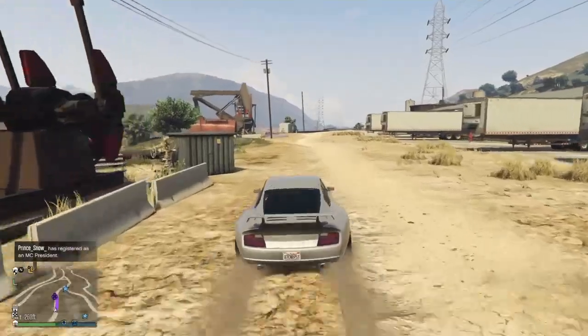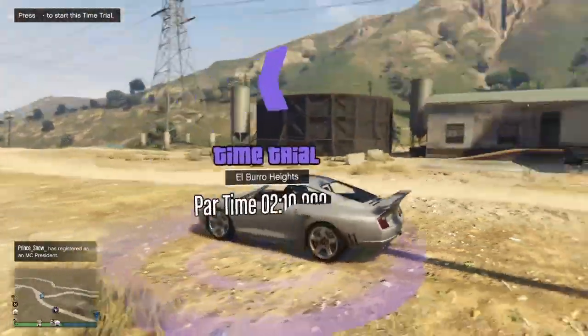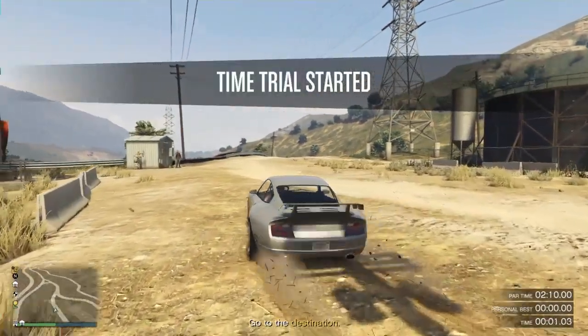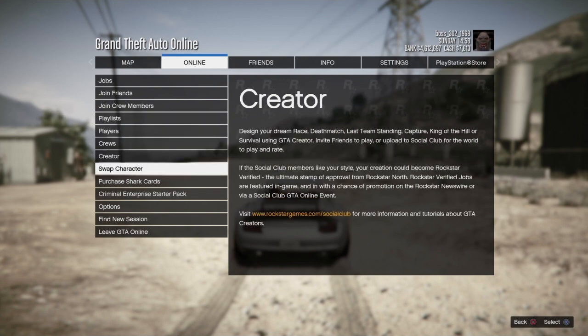Once you guys get to the time trial, go up to it and sit still on it. Once you guys are sitting still, hit right on the D-pad. Then go ahead and go to pause, go to online, go to swap character, and I'll meet you guys on my male character.